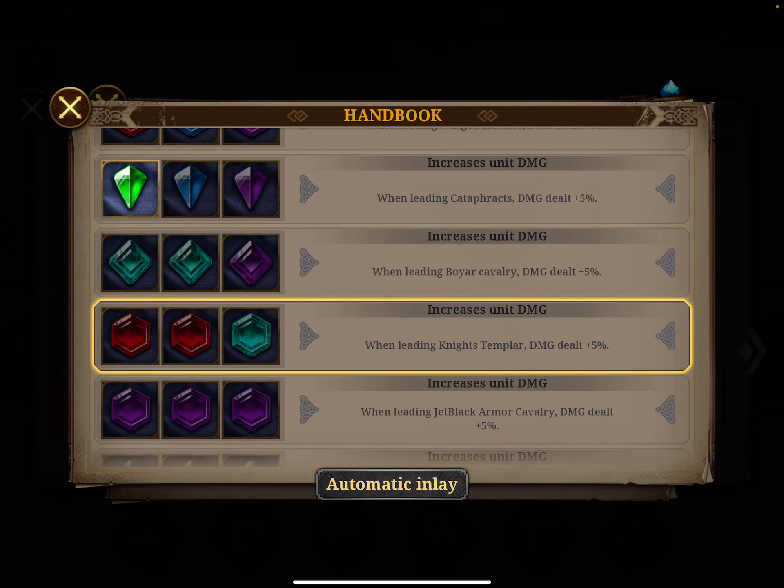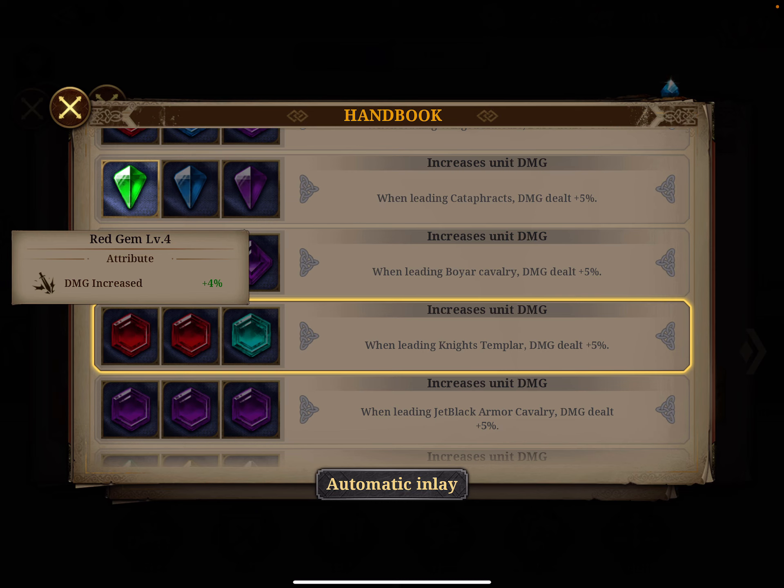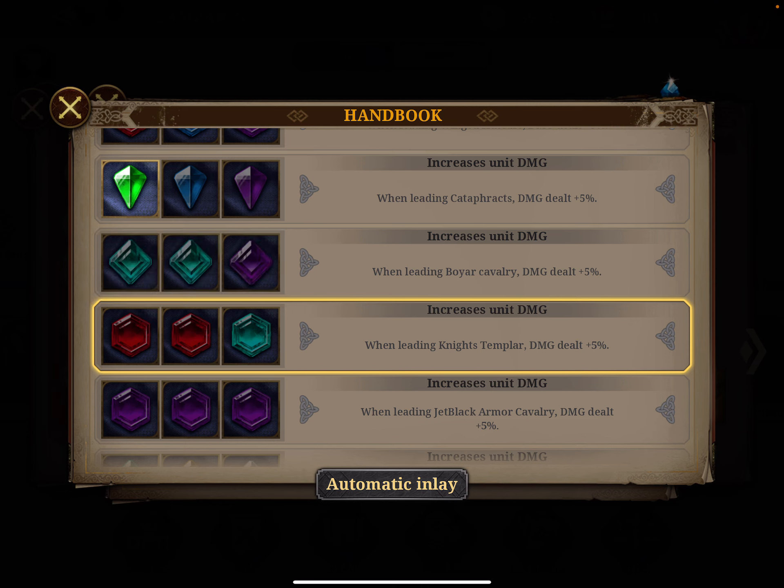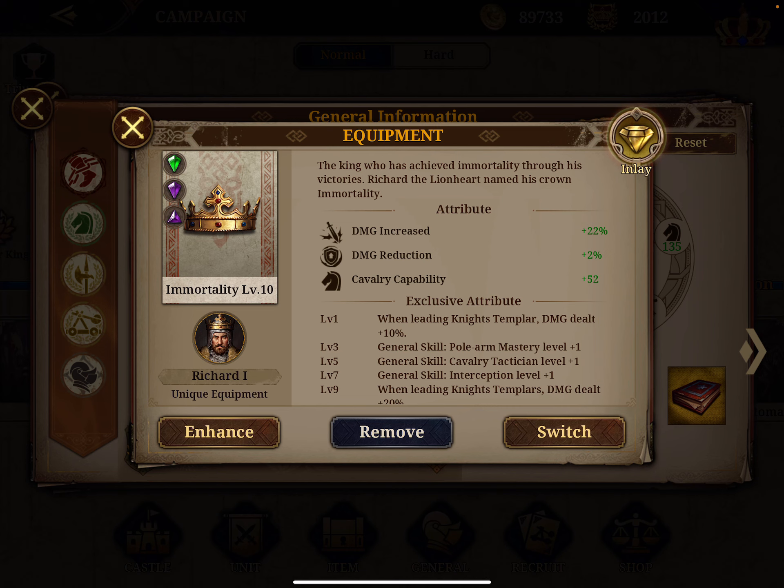The target combo is: when leading the Knight Templar — Richard's special unit — you get plus five percent damage. But to reach that level you need two red gems at level four, plus a damage amplifier and one morale amplifier at level four. Once upgraded, not only do you get five percent bonus on Knight Templar, which is the best unit in the game, but also an additional four percent and four percent damage increase multiplier, transforming your general into a tiger.